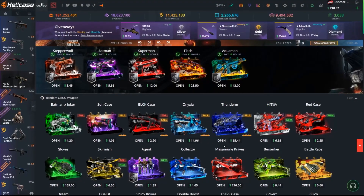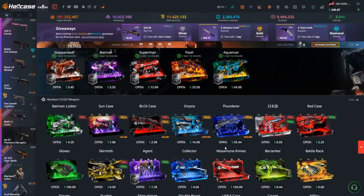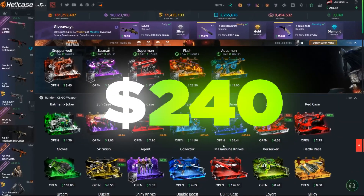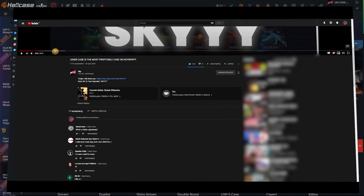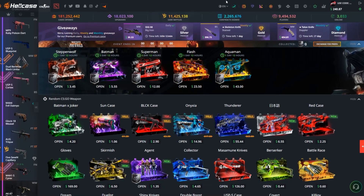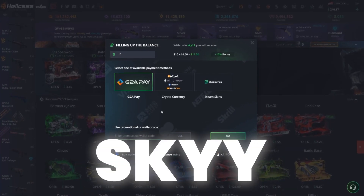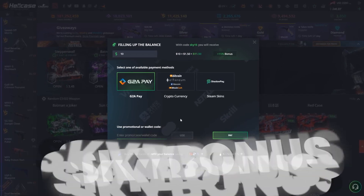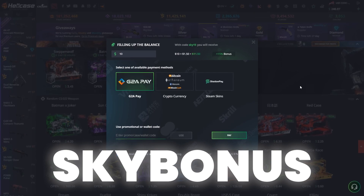Welcome back to Sky's YouTube channel, my name is Icy and we are back again on Hellcase. We have $240 balance to win some cool CSGO cases. Remember to leave a like, comment down below, and subscribe with notifications turned on. If you'd like to win this giveaway, put hashtag case in the comments. To earn free balance or get an extra percentage on your deposit, click the plus in the top right corner and use code Icy, Sky, Icy bonus, or Sky bonus for an extra 50% on your deposit.